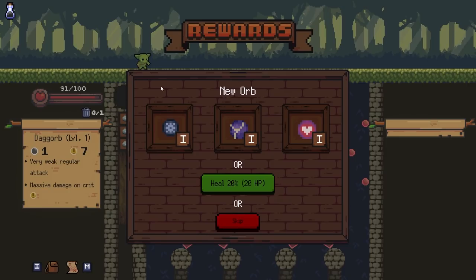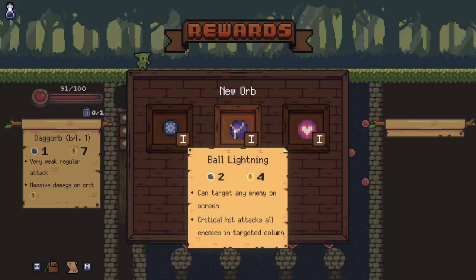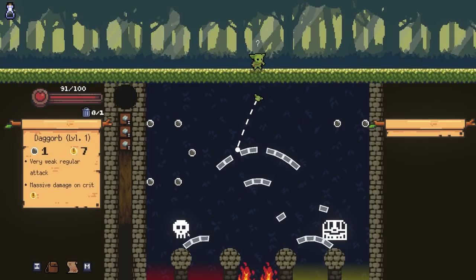Everyone's just trying to peg you. I kind of like ball lightning. I'm not sure what the other one is. Orbalisk is pretty good - this is a good buff. You're going to have a lot of stones to start off with, so Orbalisk will basically be more powerful the more stones you have in your deck.